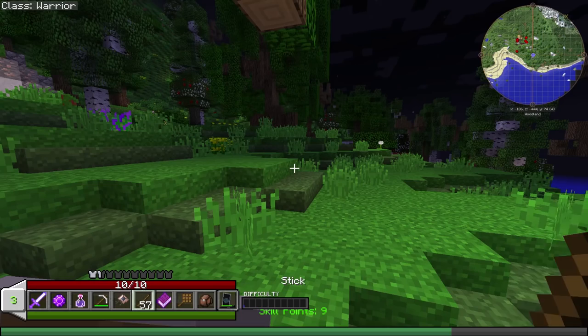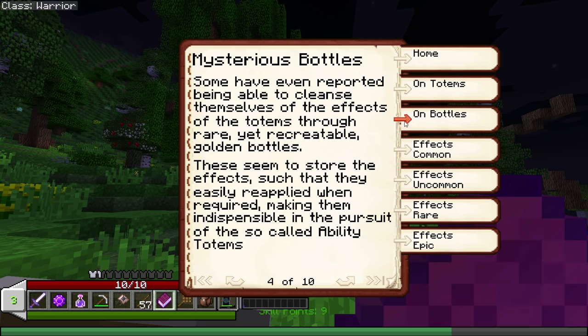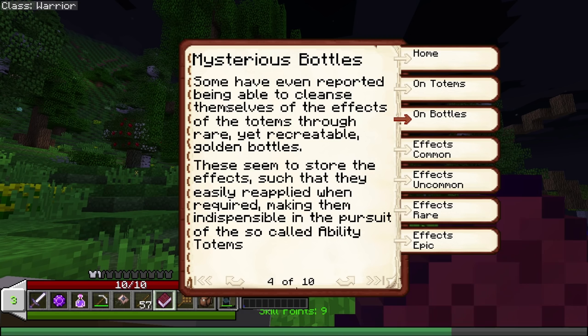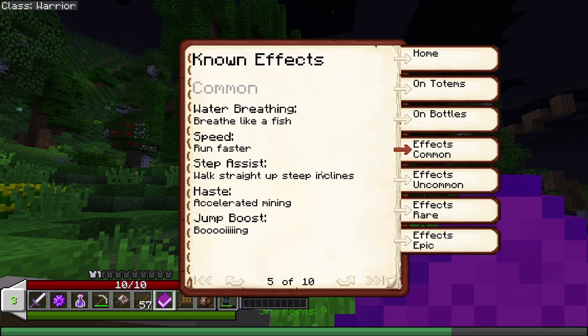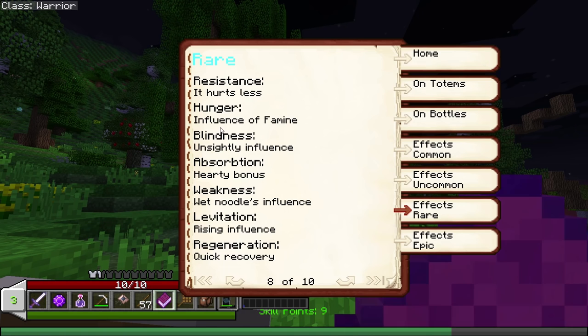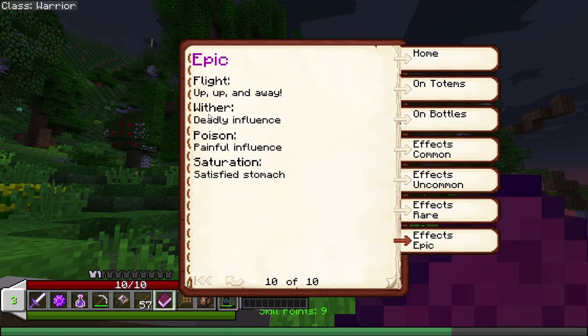I'm just sort of exploring, seeing what's in the pack. I think for the next episode — whoa, that is giant print! Totems and bottles — they've been found in many different structures throughout the world. Staring too closely leads to being absorbed into your very soul. Some have reported being able to cleanse themselves — so that's how you get them off; apparently you can put them in bottles. Common effects while breathing: speed, step assist, haste, jump boost. Uncommon: glowing — that's cool. Rare: resistance — that's a good one. Influence of Famine — that doesn't sound good. Absorption would be good, levitation, rising influence, quick recovery. Epic: flight, wither, poison, and saturation. That's pretty cool — it would be a really cool little thing to get into.